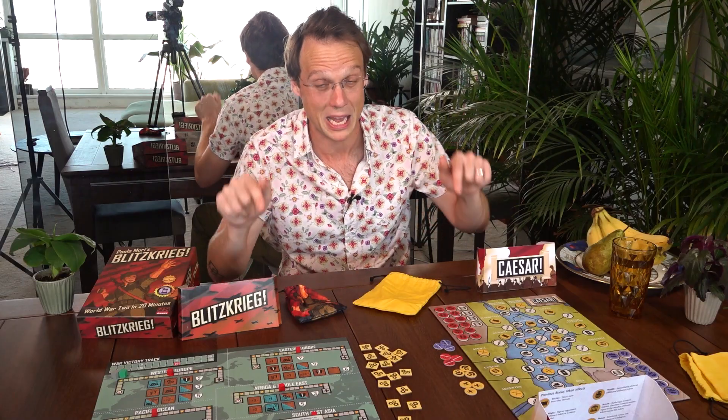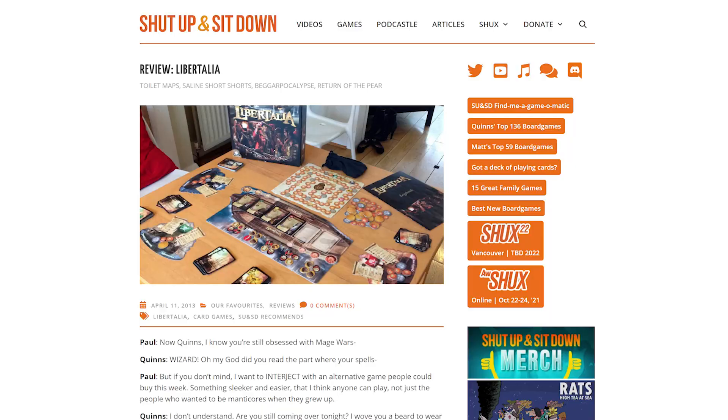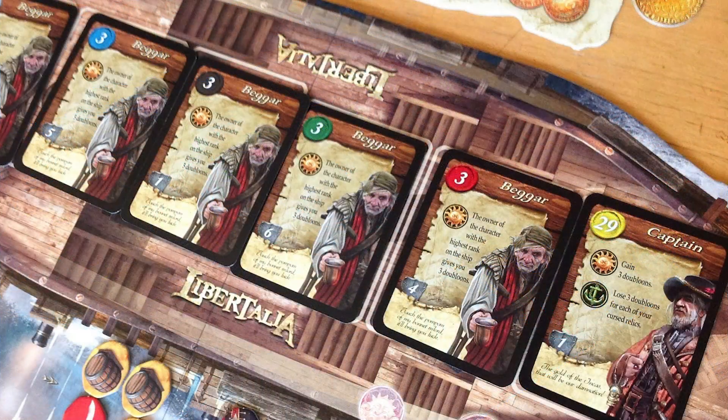But stop the review! Indulge me for a second, because I want to spend a bit of time talking about the man who made these games. Italian designer Paolo Mori is one of a small handful of designers that I like so much that if they turned out to be my dad, I would be broadly okay with that. Paolo first crossed Shut Up and Sit Down's desk with Libertalia — a very simple, very funny, very clever game of pirates trying to divide up loot, frequently killing one another entirely by accident. But unfortunately, you can't buy it anymore — it's out of print.